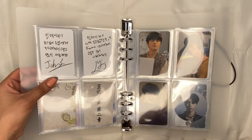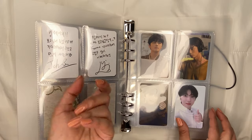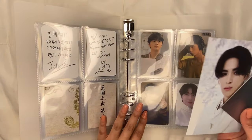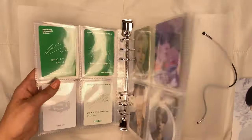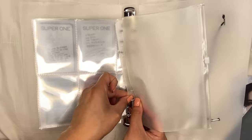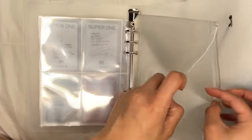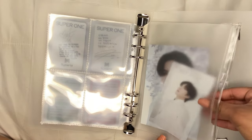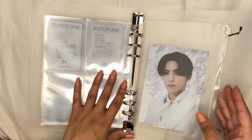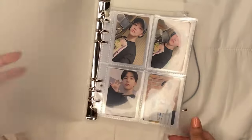I also have SF9 in here, and I have a Chani PC to put in — I pulled it from their 'Turn Over' album, special edition. I also have two other items, and I bought some zipper pouch thingies for this binder so I can put bigger items in there. I just ziploc it right in the back since I have extra sleeves in there anyway.